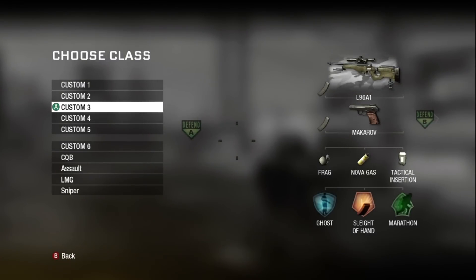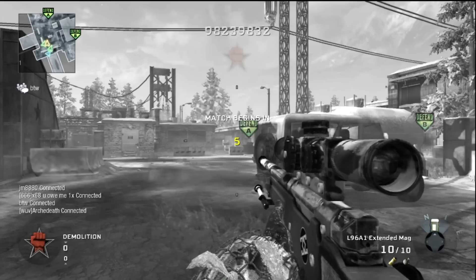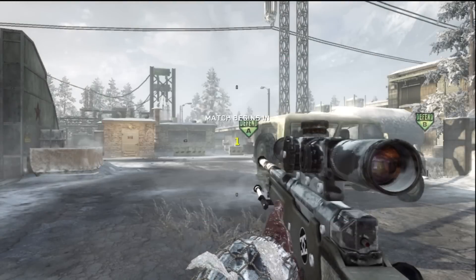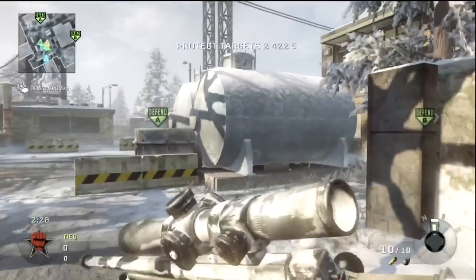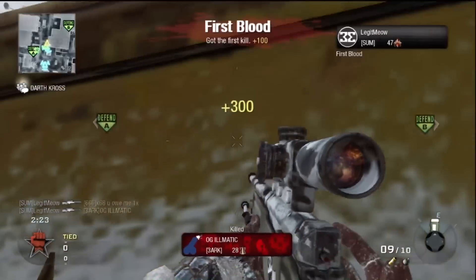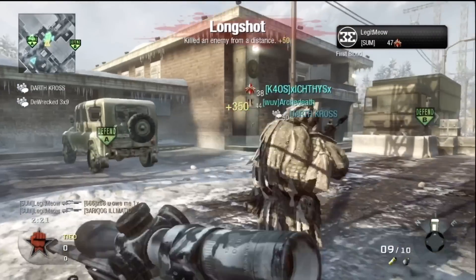Hey what's up guys, Legitmeow here. This is going to be an L96A1 commentary. If you didn't know, the L96A1 got patched yesterday, and so did all the snipers, so that they don't have that random bullet spread if you shoot too fast. That pretty much enables close range quick scoping, and there's a nice collateral to start off the game.